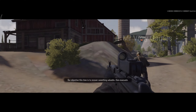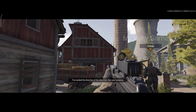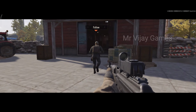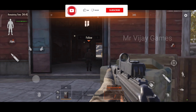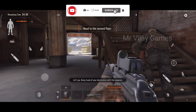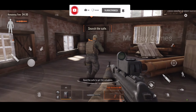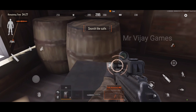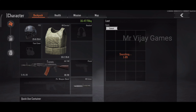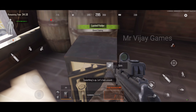Our objective this time is to recover something valuable, then evacuate. I've marked the direction of the objective — use your compass. Let's go, keep track of your destination with the compass. Open the safe to get the valuables. Items with a gold background are worth good — take the mission item.